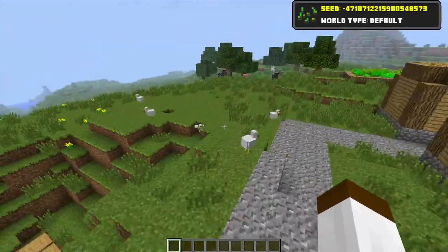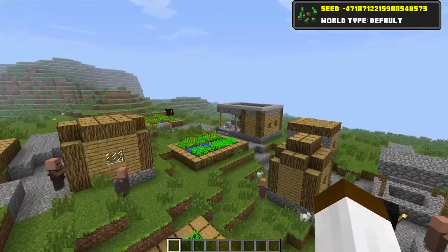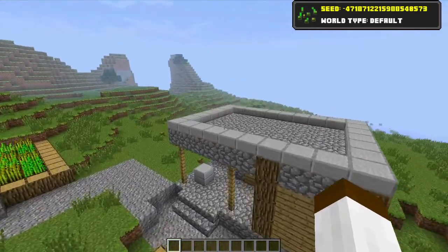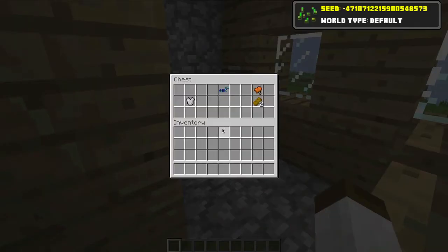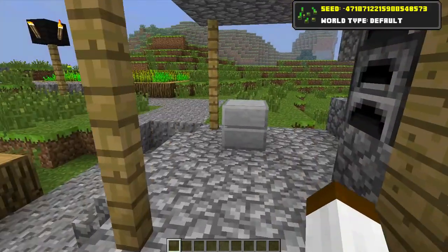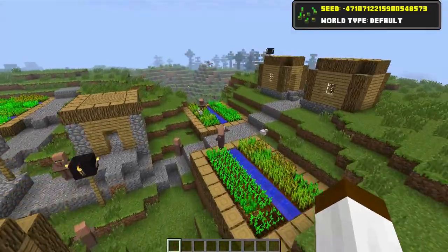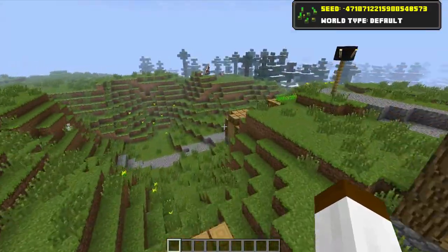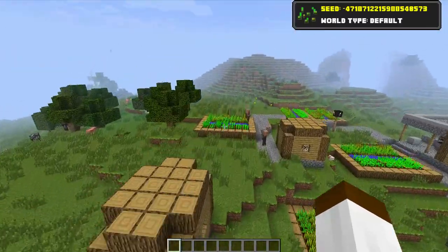Inside this village we have some chickens, some cows, some pigs, and some villagers obviously. We also have a blacksmith here. If you go inside the blacksmith we will see that we have diamond horse armour — that's right guys, diamond horse armour straight away. And a saddle, so basically you can ride your horses and you can armour them up. And a chest plate and some bread as well. So you get your wheat, your horses, your chest plate, your armour, and your trades — some pretty nice trades in there. And you get your saddle and you do all that with your horse.